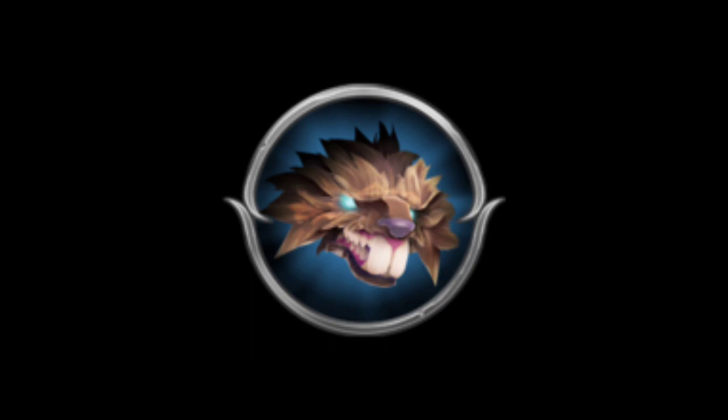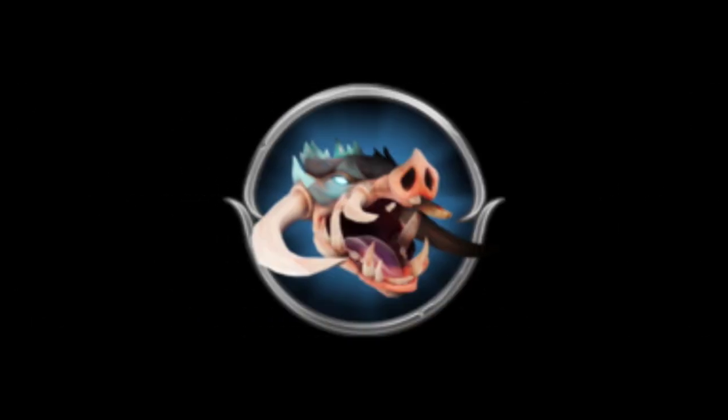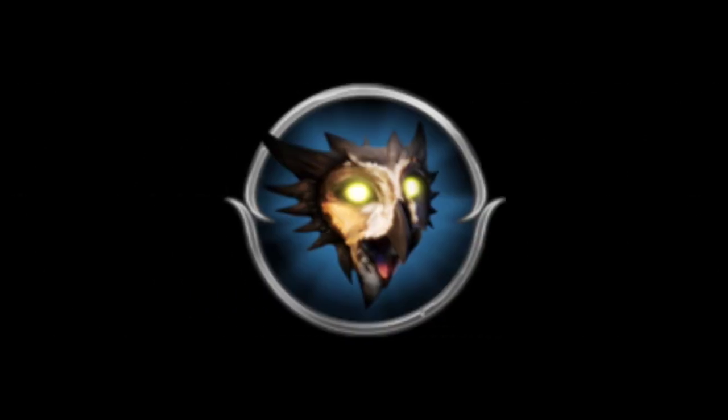Neutral Behemoths are the only class of Behemoths who do not use elemental abilities, often using physical strength and speed. Each one uses varied abilities. In this class are the Nasher, the Quill Shot, and the Shrike.